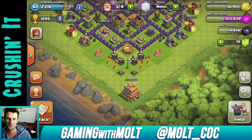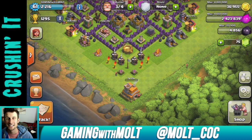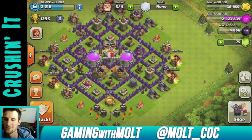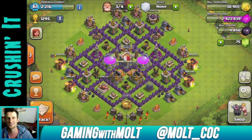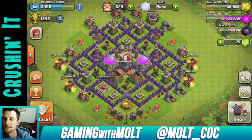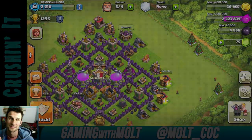Thank you so much for watching, guys. Try out this dragon raid strategy — as you saw, eight were left over. You could probably use five or six and take out a base easily, then have two ready to go again, getting two attacks out of a full army. Maybe try that out if you're Town Hall 7. I'm going up to Town Hall 8! Thanks for the support, and look out for a Town Hall 9 video later today. Keep calm and clash on — see you guys later!